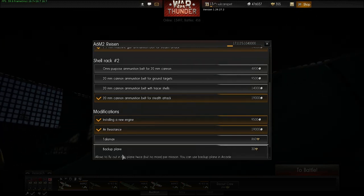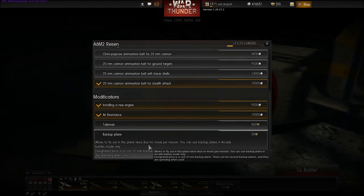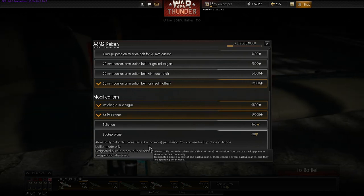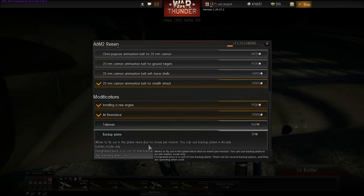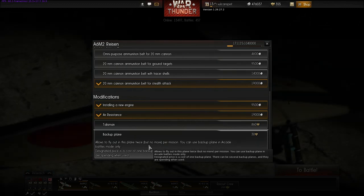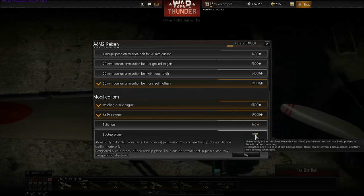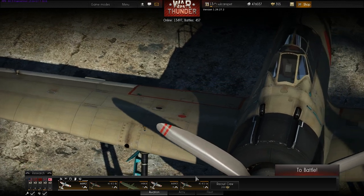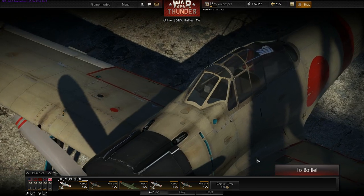They've also added this backup plane thing. Basically, backup planes allow you to play the same aircraft twice once you've been shot down. So you have your five normal planes, and if you have a backup plane on one specific plane that you want to play more than once, then you can. It's a really awesome feature, but you have to spend Golden Eagles - the premium currency - to do that, so it's sometimes not really worth it. It's up to you if you want to spend the money.